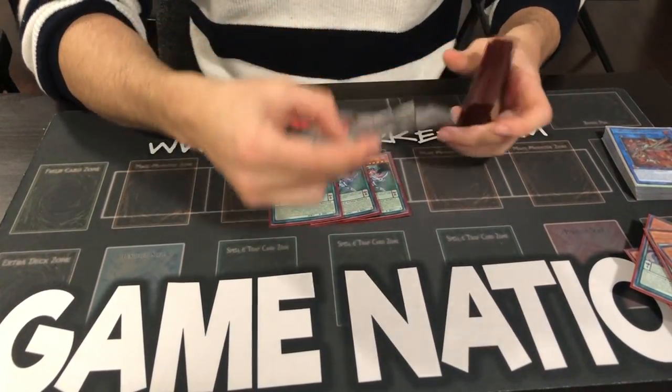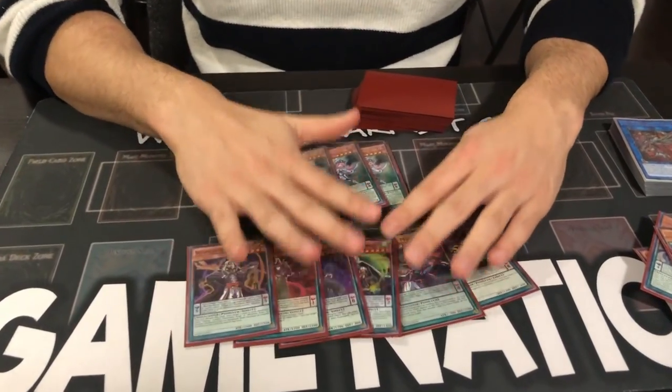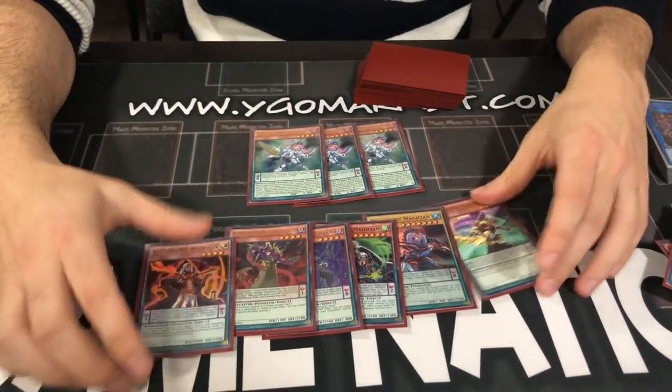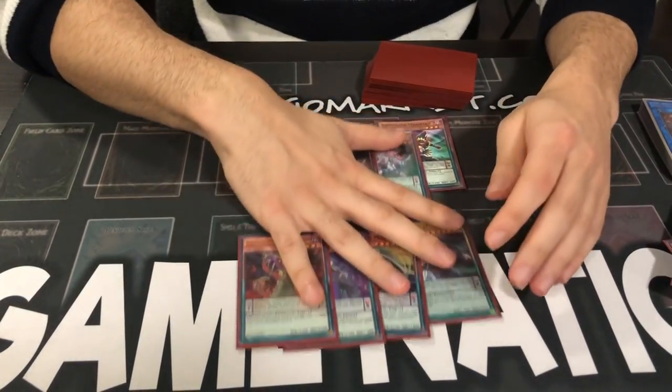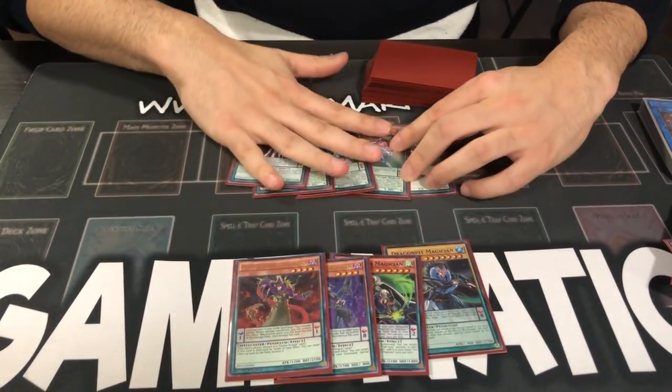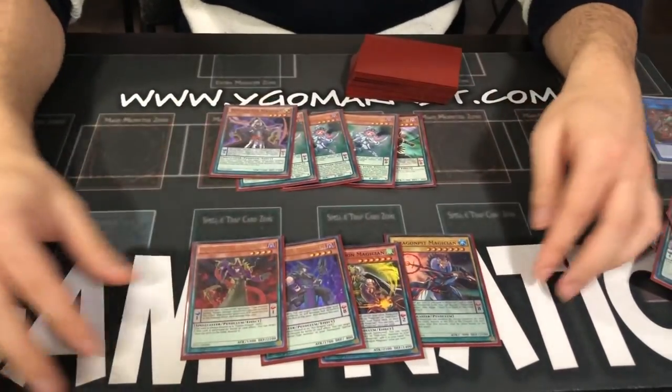Magician count — this is the Magician count I'm playing right now: three Harmonizings, one Wisdom, one Gazer. Wisdom you always want just in case — if you drop one of these, you can set the Wisdom and get it if you ever need scales. One's perfect. One of each of these for utility.